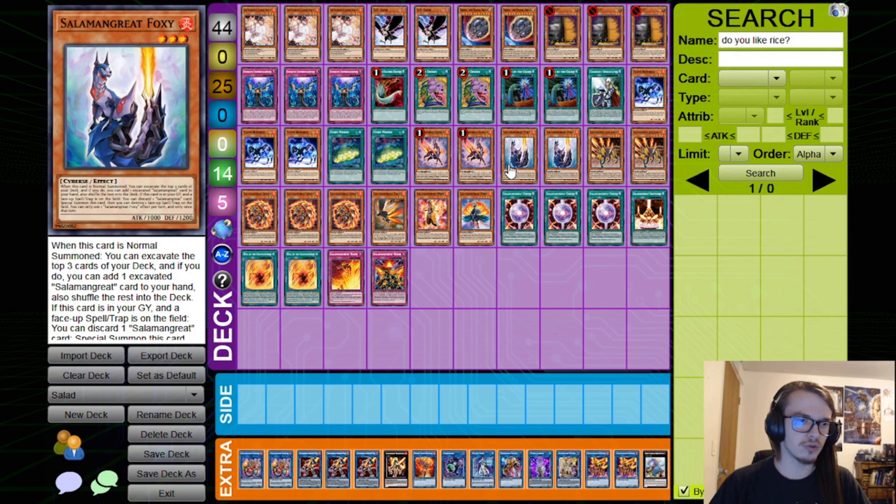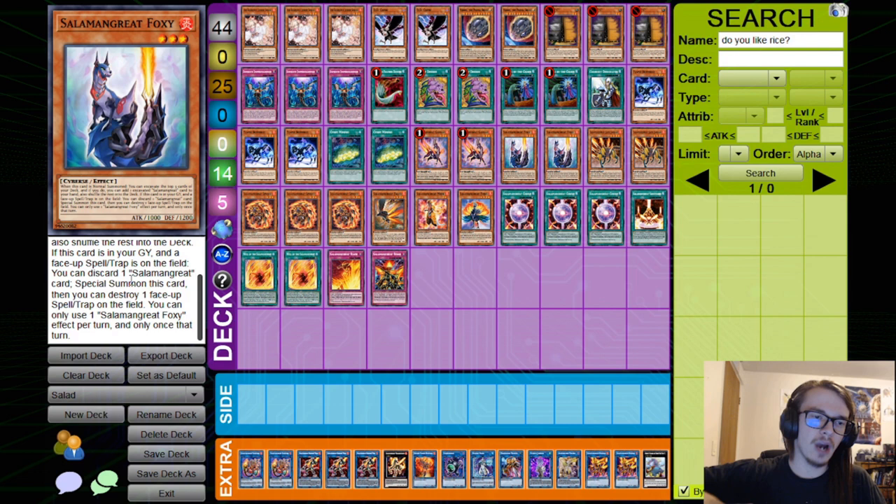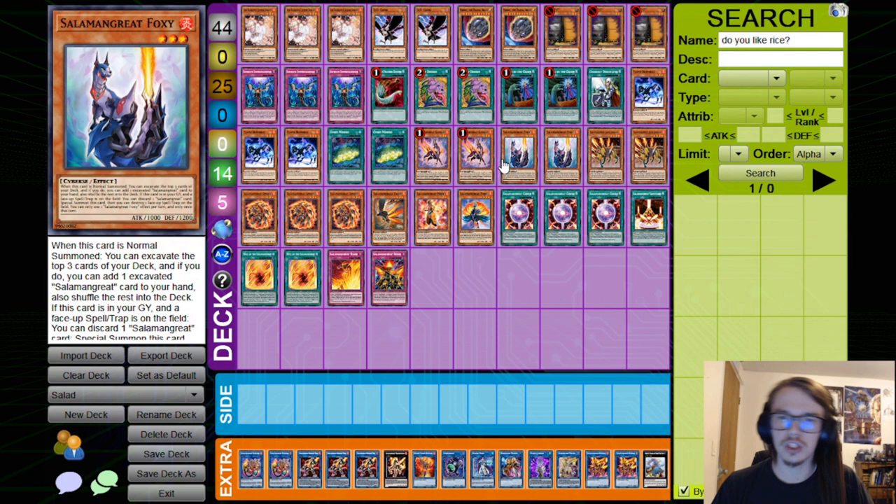Foxy has a secondary effect, but the two effects are mutually exclusive — unlike Gazelle where you can use both. You can either use the normal summon effect or the special summon from grave effect. If there is a face-up spell or trap on the field, you can discard a Salamangreat card from your hand to special summon Foxy. So you can pitch something like Spinny to get a free special summon. If you don't want to use the normal summon effect, you can just link it off and bring it back as long as you have your Sanctuary.